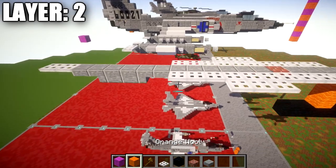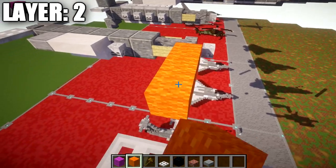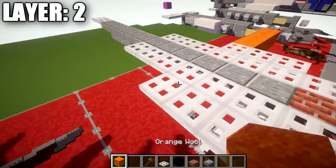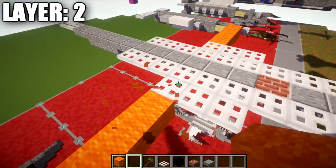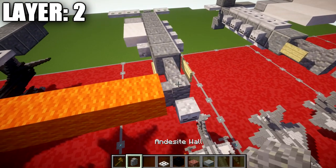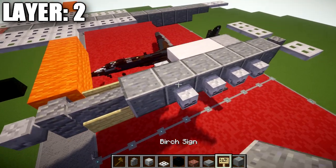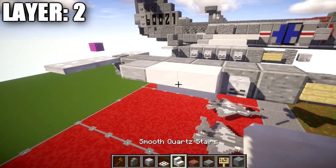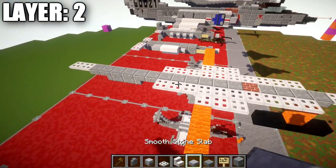Once that's done, go from the iron trapdoor and build out four blocks to the side. We'll be building the drop tanks on the wings here, also going four blocks out to the side. You'll need to grab some andesite walls, skeleton skulls, a birchwood sign, some polished andesite blocks, skeleton skulls, some smooth quartz stairs, and stone slabs — and we'll call that good for materials for right now.